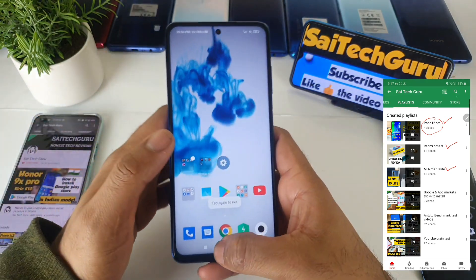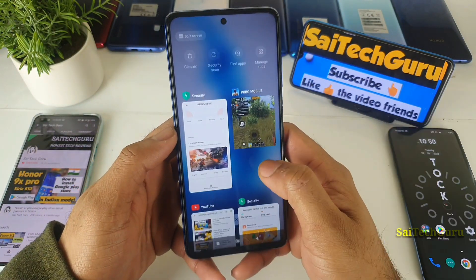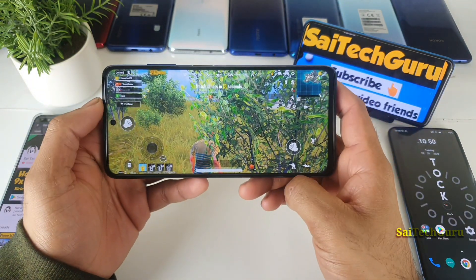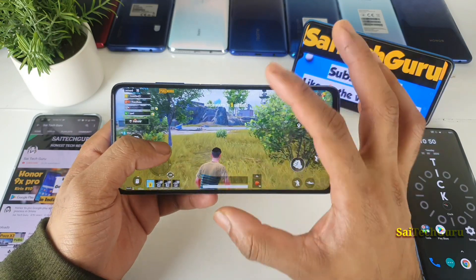Now let me go back to the security app and change to the extreme setting, and let me open the PUBG game. As you can see, immediately you did notice there is a huge change in terms of the colors.